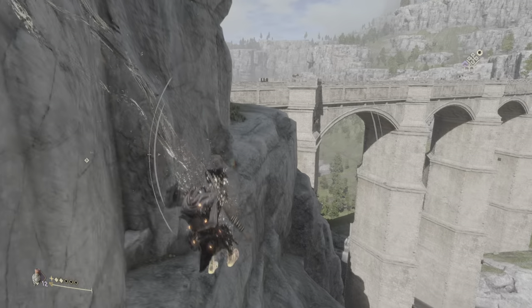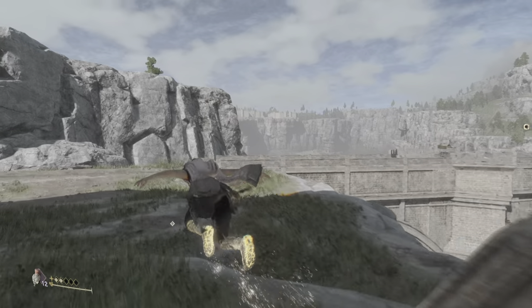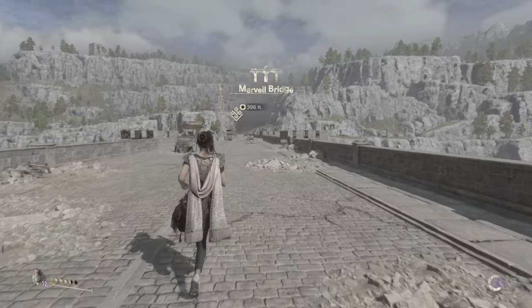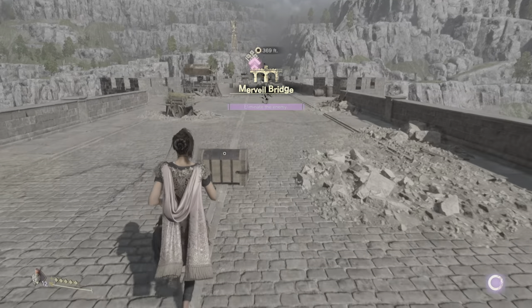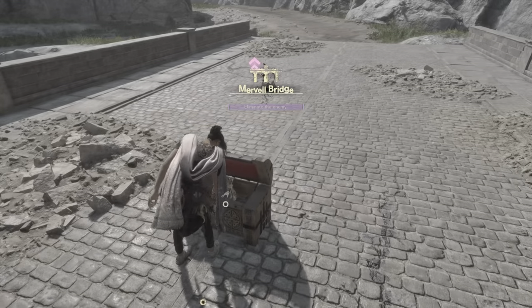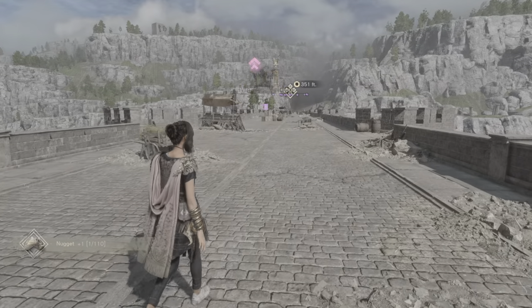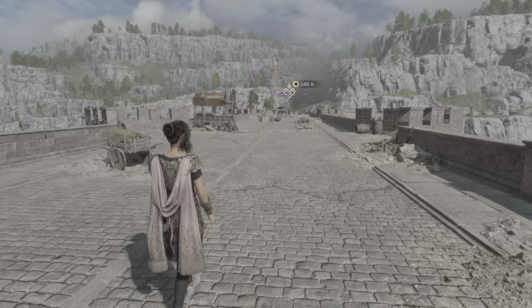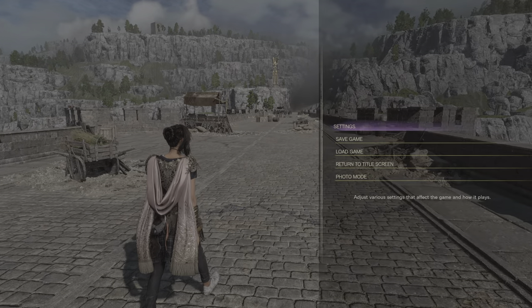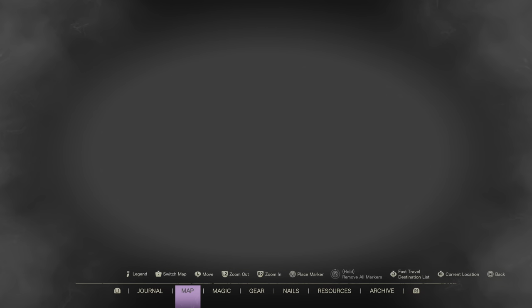If you hold Square you can dash and really move anywhere you want in this game. I'm about to do this bridge mission. Oh, nuggets improve your ability to hold more healing potions.